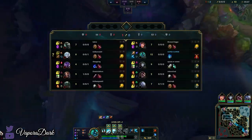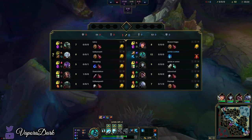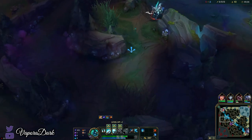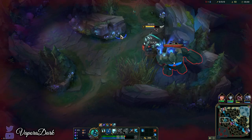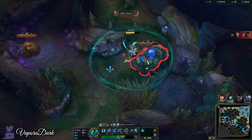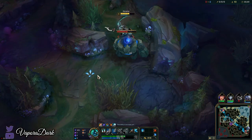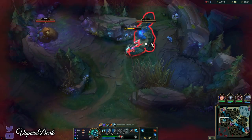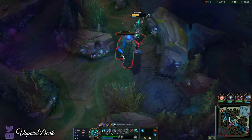It's a bit suboptimal because in an ideal Hecarim guide I would show you how to maintain your Q stacks throughout the entire clear, whether you're pathing bot to top or top to bot. Unfortunately there's just no way to maintain those Q stacks when you're pathing from your jungle into the enemy jungle. I'm not gonna smite here — it's a little risky but I'm assuming Viego wants to go for a full clear as well.